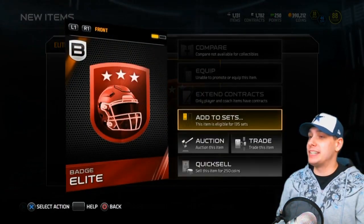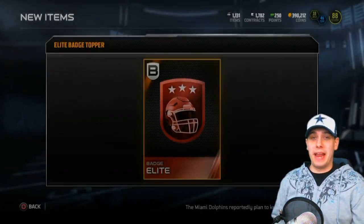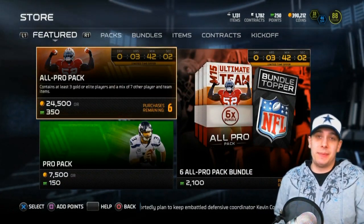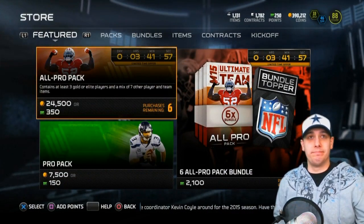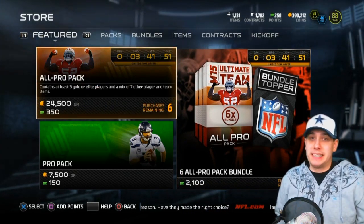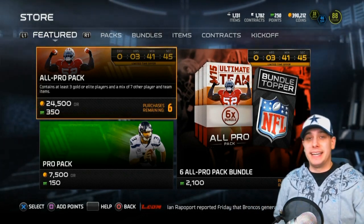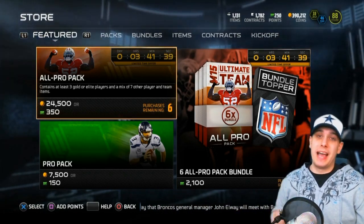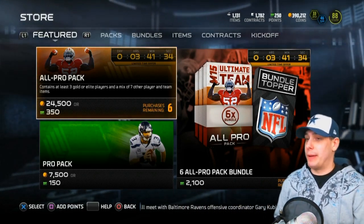There it is — an elite badge. The elite badges are actually going for pretty cheap right now. They're definitely the cheapest I've seen them. That makes sense because we just got done with all the Ultimate Freeze collection stuff, so there were a lot of badges being pulled, which means more elites pulled and more people doing sets. It makes sense the price is down a bit. I do think elite badge prices are going to rise back up a little bit, so I'm okay with that.